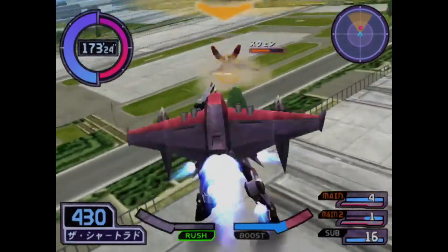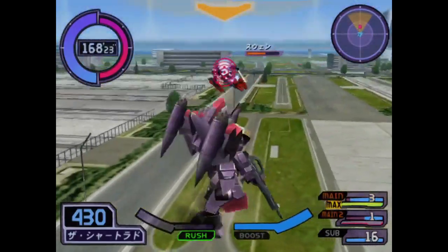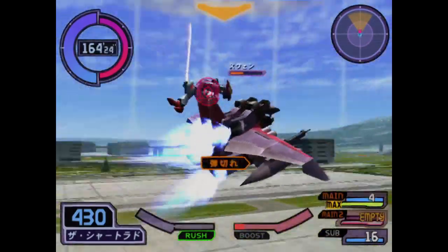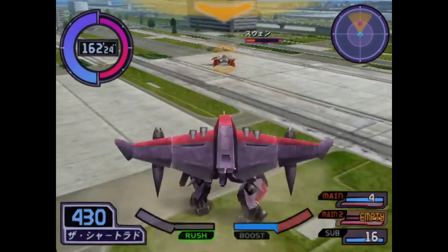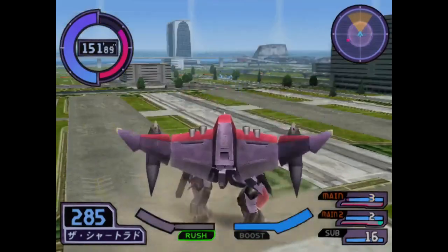As a mainly ranged unit whose strongest tools are charge attacks — which do stop the machine in place as you fire — the safest and most straightforward way of dealing damage is to use hit confirms. The missiles, the beam rifle, and even the shotgun cause a brief flinching effect on hit.